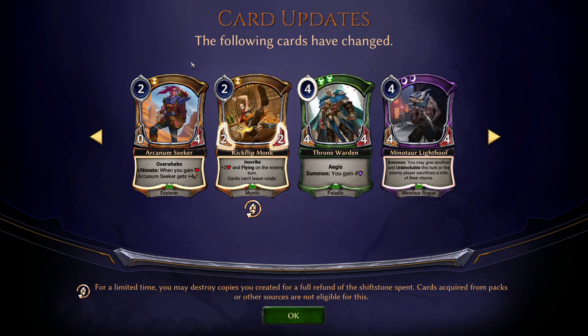When you gain health, Arcanum Seeker gains four attack. What did this used to be? Did it used to not have Overwhelm? Giving it Overwhelm is certainly going to make it better, but is it going to make it worthwhile? I wouldn't pick this up if it had three health, but four health for two cost that eventually gets four more attack and Overwhelm — it might be worth looking at. Certainly interesting, as they say.